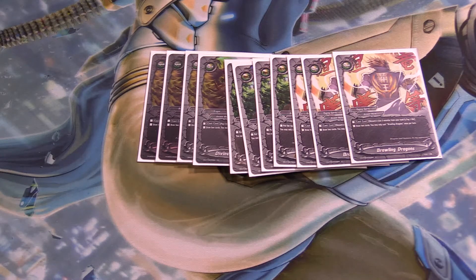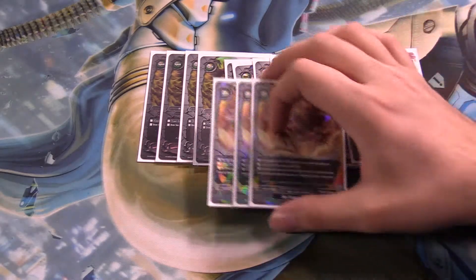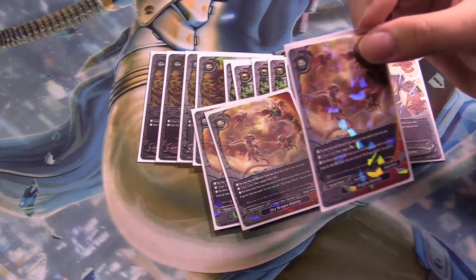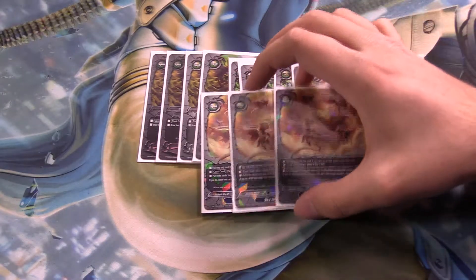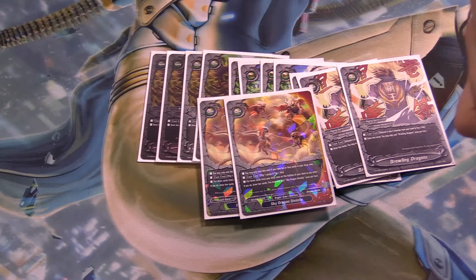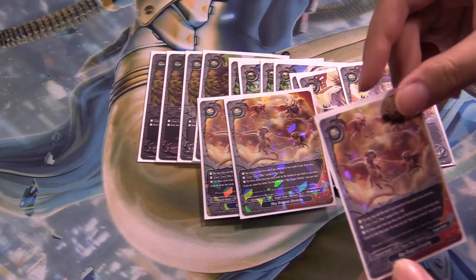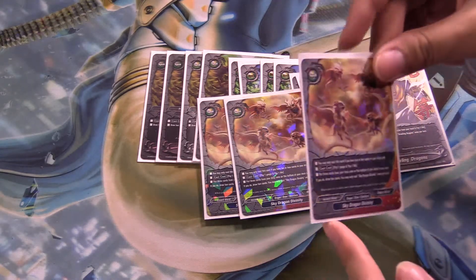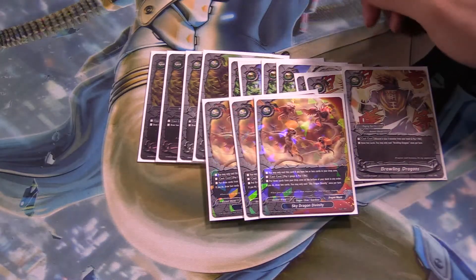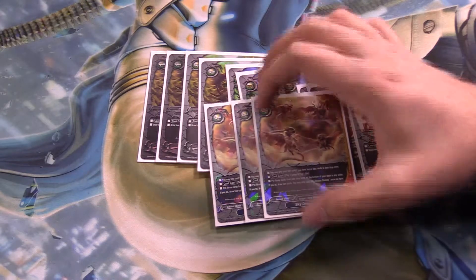Another unusual choice: 3 copies of Sky Dragon Divinity. Pay a gauge and a life. You can only cast this if you have 10 cards or less in your drop zone. Put 3 cards from your drop zone into your deck and draw 2 — nice, so you don't deck out immediately. I like it.